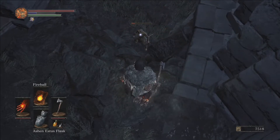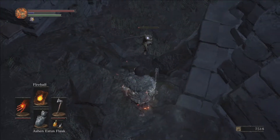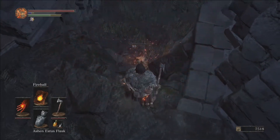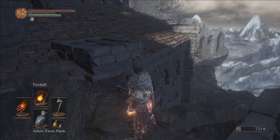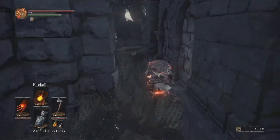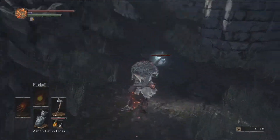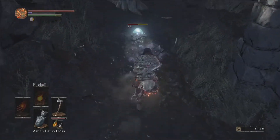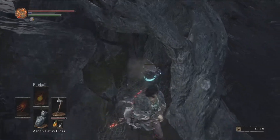He's really not that hard. Several ways you could take him down: number one, he's got a very parryable attack. Number two, if you hang out by the stairs, he'll try to charge you and fall off the cliff. So many ways to take him down. We're a pyromancer though, so we're going to take him down the easy way. There we go - we'll grab our first twinkling titanite.